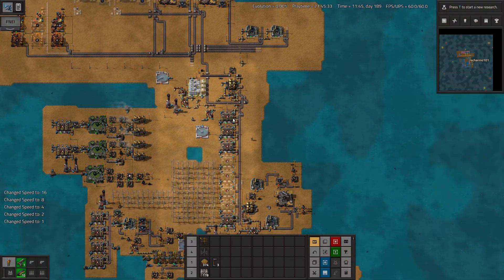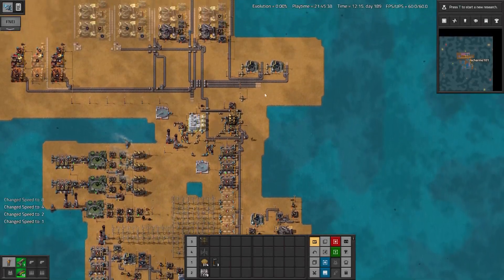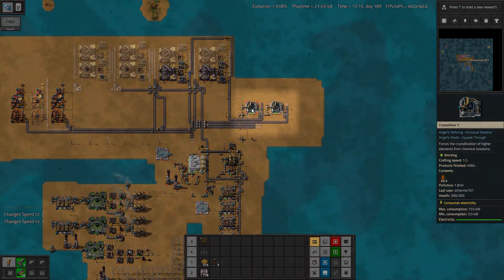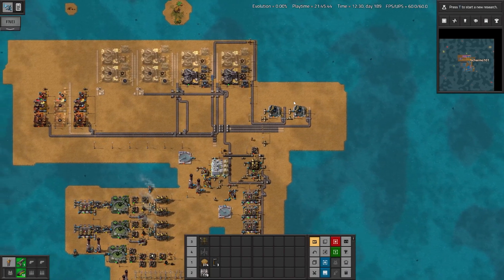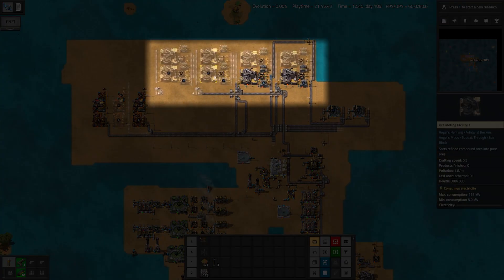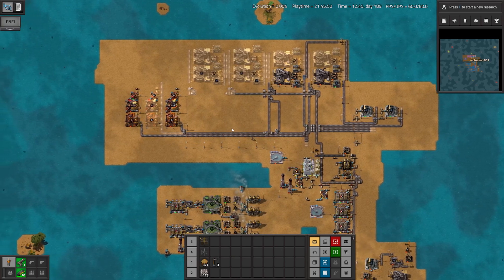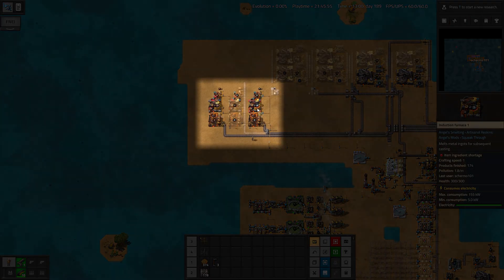We're planning to have our electrolyzers along here expanding to the right. Further north we'll have our crystallizers expanding north for each metal type. We'll move across to sorting for each of the four metal types, and then finally on the end we'll come to the casting section for each of the metals that we're interested in.